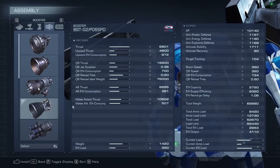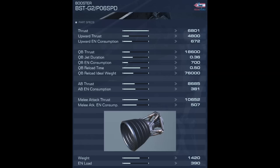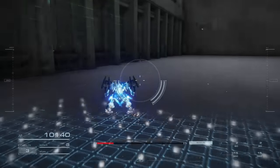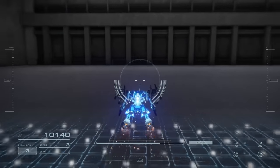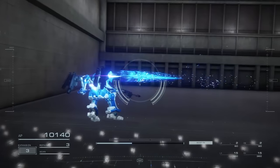Now onto the actual boosters themselves. Let's start off with the BST-G2-P06 SPD. As the name already implies with the speed portion, this is the fastest booster in game in terms of thrust. It also has above average assault boost and melee speed. What it pays to be this quick is its quick boost speed, which is actually slower than your boost speed. While grounded, quick boosting still makes you faster because of your legs' jump stats. However, while airborne, you actually get less distance covered per second if you use the quick boost since the speed is decreased.